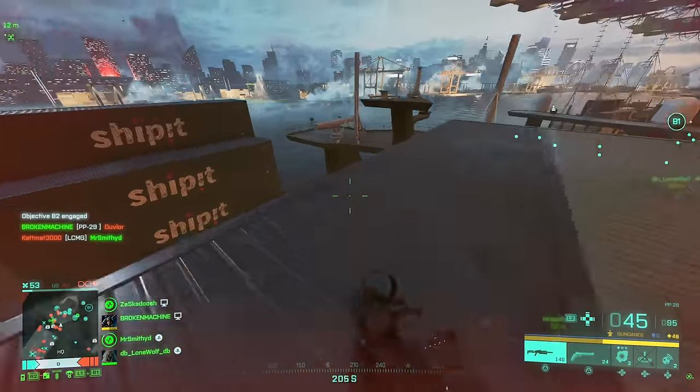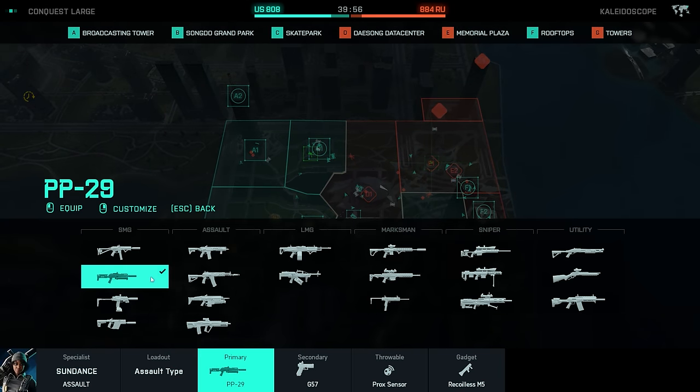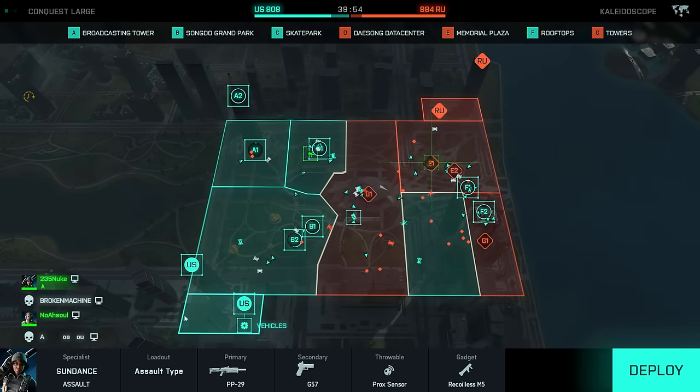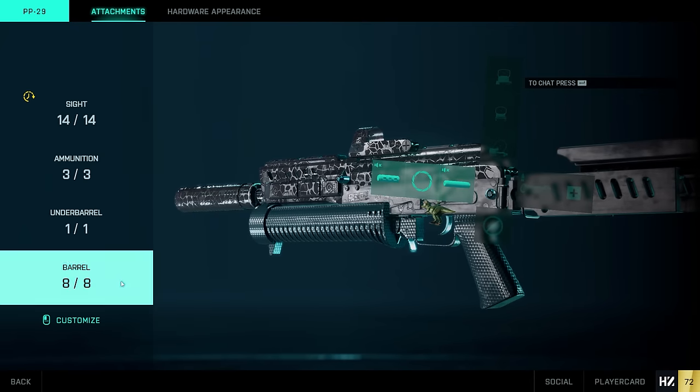I'd suggest you guys try out the DMRs too. Whatever weapon you decide to go for, highly recommend you slap a suppressor on there, as this will not show you up on the minimap while firing. Once unlocked, add it into your loadout.